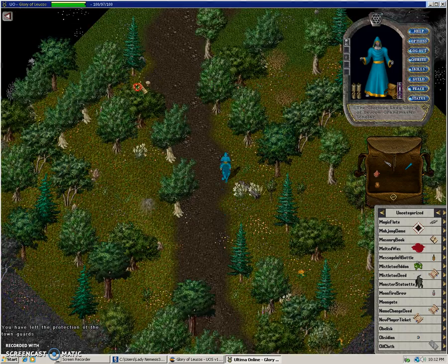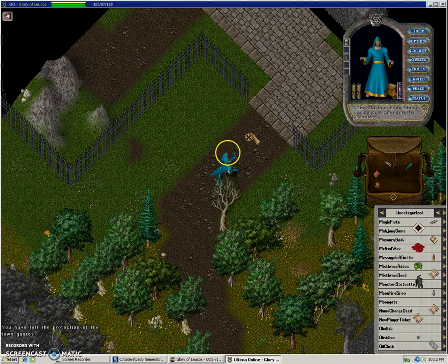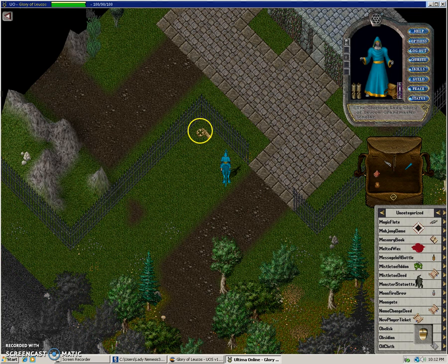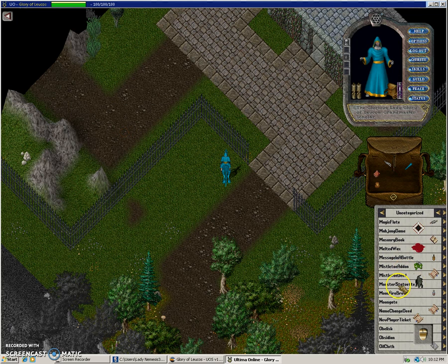Oh, I need to get rid of those tree stumps — I'll also show you how to get rid of the tree stumps. And here we'll place it — boom, there we go. Wherever you just clicked that tile right there, those are the coordinates it will send you to. So here we go, another moon gate.